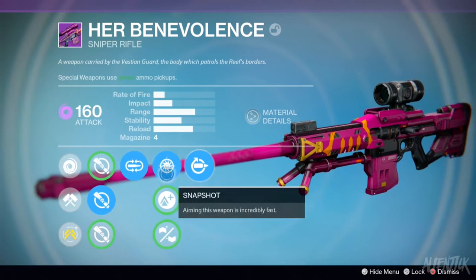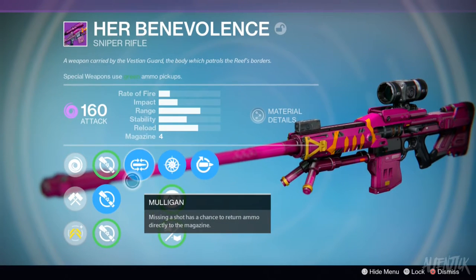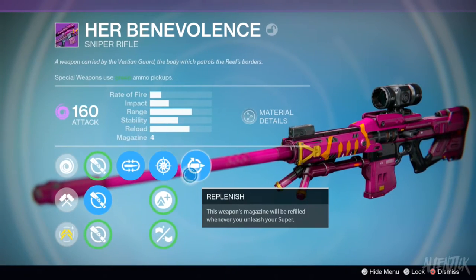The second weapon is Her Benevolence — you guys probably all know the sniper. The one I have has replenish, snapshot, and mulligan with short gaze, so this is like a perfect roll for me. It's ultra ammo-efficient, and it's for a Blade Dancer.